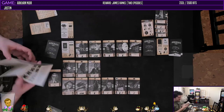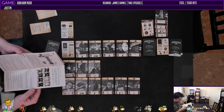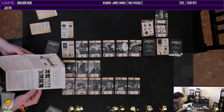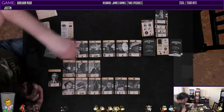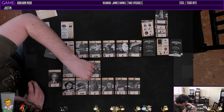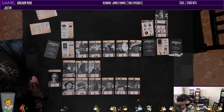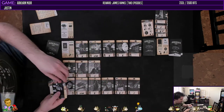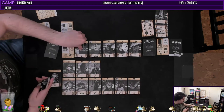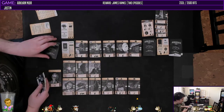So we need five different symbols. There are six symbols total and we have one, two, three, four. Looks like we're going to have to open up a new case very soon.